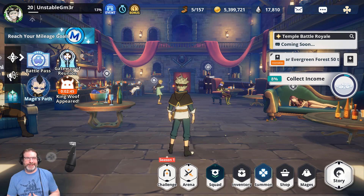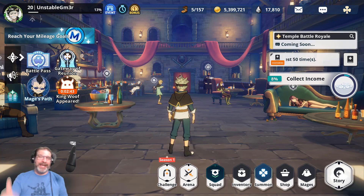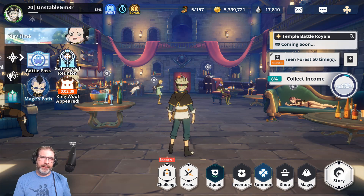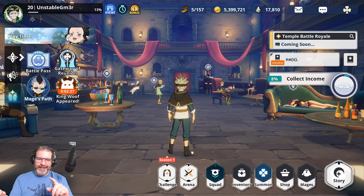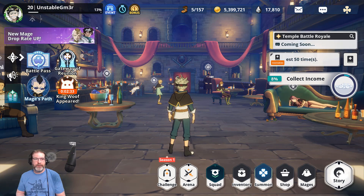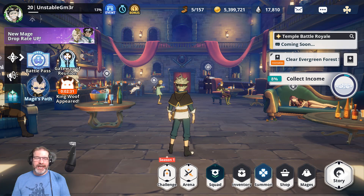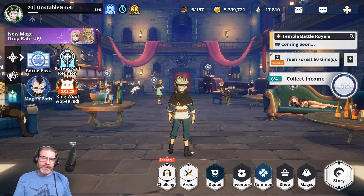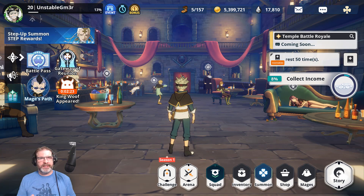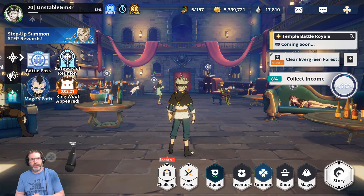Hey everybody, Unstable Gamer here and welcome back to the channel. Today we're jumping back into Black Clover Mobile and we've got some fun stuff to talk about. We've got a double banner up — Licht and Raya, if I'm pronouncing it right. We have Fauna and we have Veto. Should we summon? I think there's a case to be made to summon them and a case to hold off. We're going to discuss both and talk about a tier list I've been using that's been helping me quite a bit.